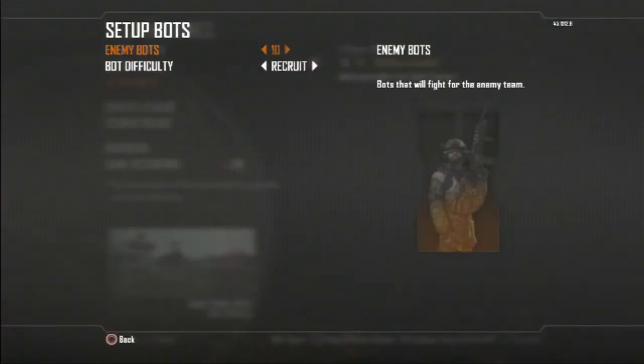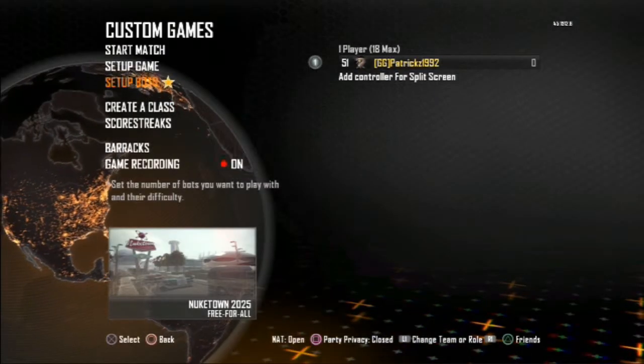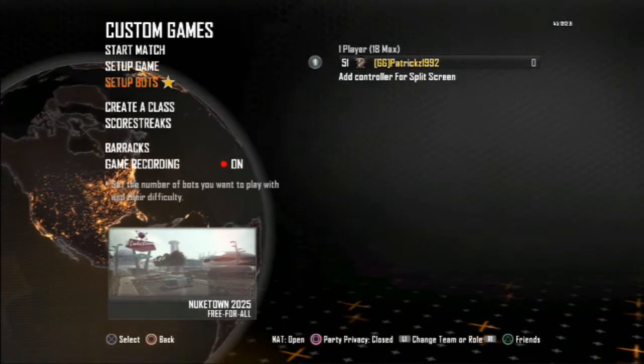For enemy bots, you can do whatever you want. If you want to take it slow, do 5. If you want to speed it up, do 10 or even 11. I like to go 11 so it's faster — you can keep playing matches and keep practicing. Since mine is only up to 30 points, it's going to be really fast.